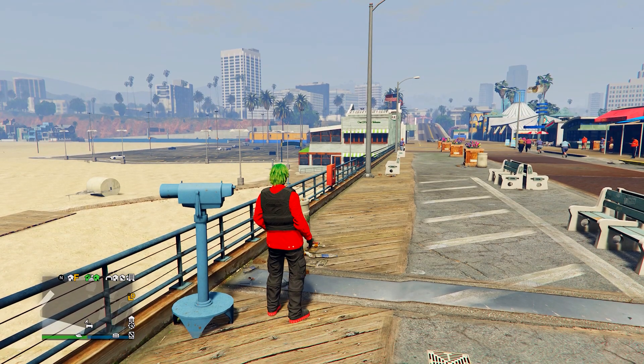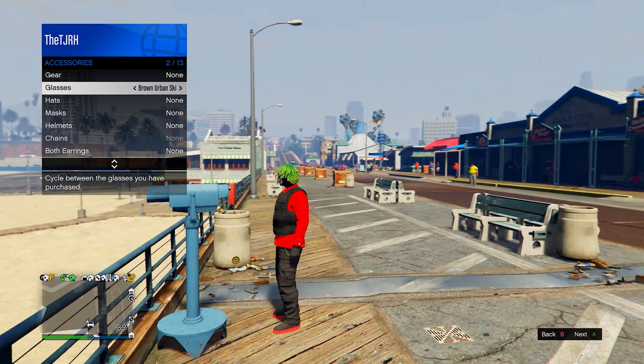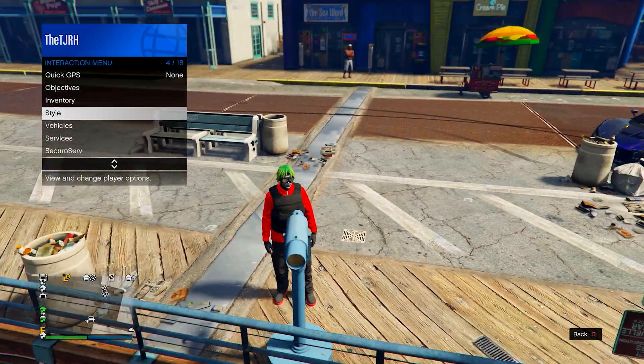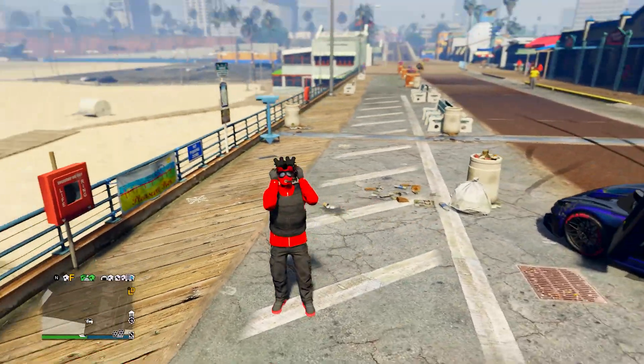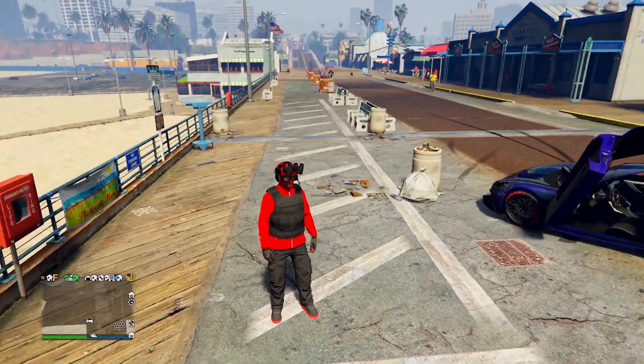Over here, run by and spam right on the D-pad — you should end up standing still. Open up your interaction menu, go into accessories, go on glasses, and then switch to the mono outlaw goggles. Then run away — you'll notice it all merges. That's the outfit complete.